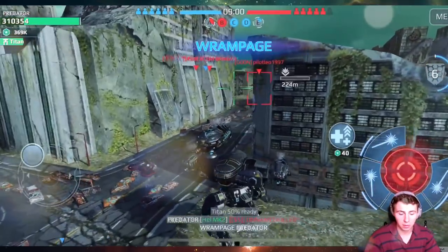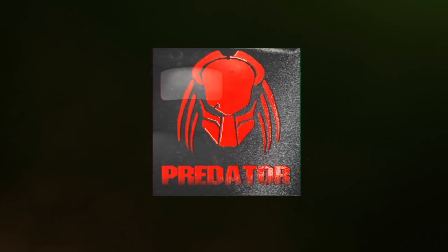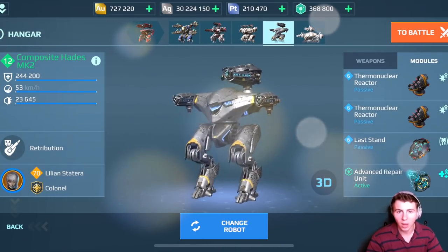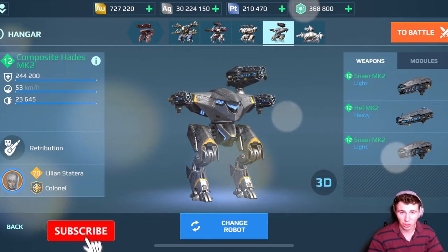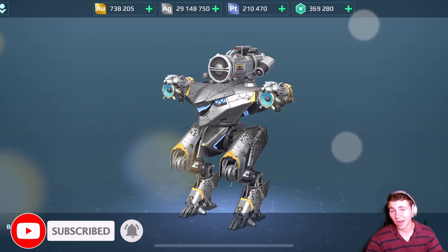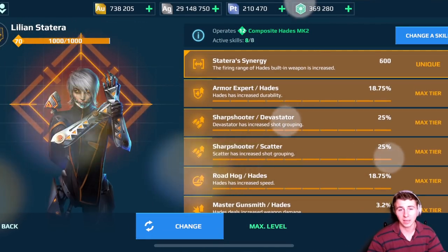Can we cook this guy too? Rampage! We've been live for 30 seconds and we already have a Rampage. Hey guys, what is going on? We are using the brand new composite Hades, the special edition Hades that just came out on the update. We're going to try two different builds, and man, this has got to be the coolest looking robot that's ever been in the game.